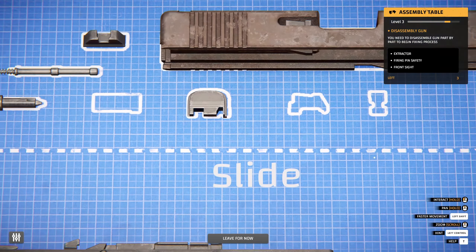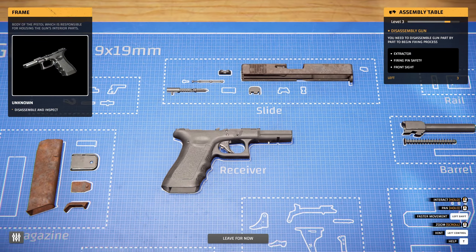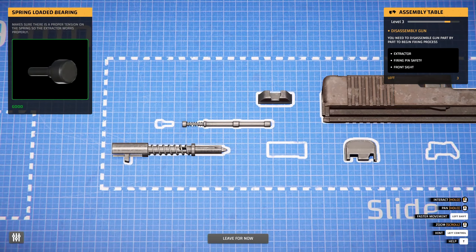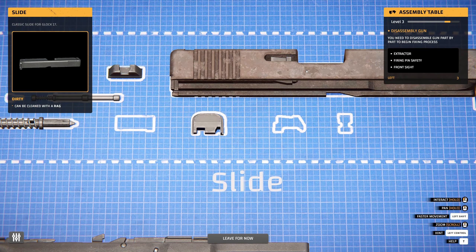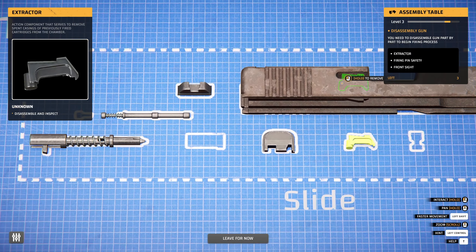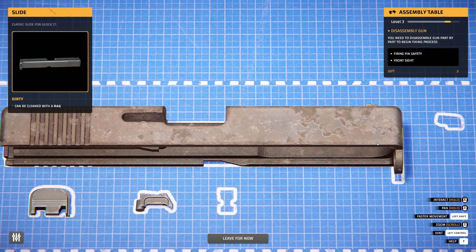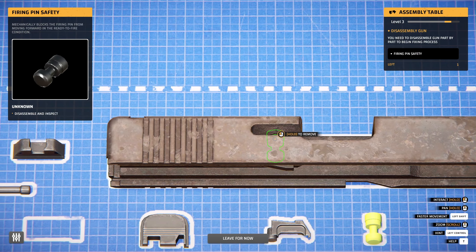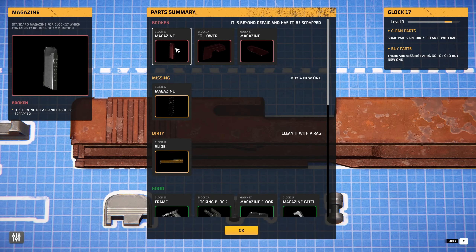Extractor. Like I said, I'm not totally versed on this - I've got a pretty good idea how guns work on a basic level. You need to sell a gun first. Okay, we already got that out. Oh, here we go - this is the extractor. Firing pin safety, the front sight - that's easy enough to pop off. We're gonna take this little screw out, and then take out this firing pin safety thing. So we've got missing parts, dirty parts, and broken parts.